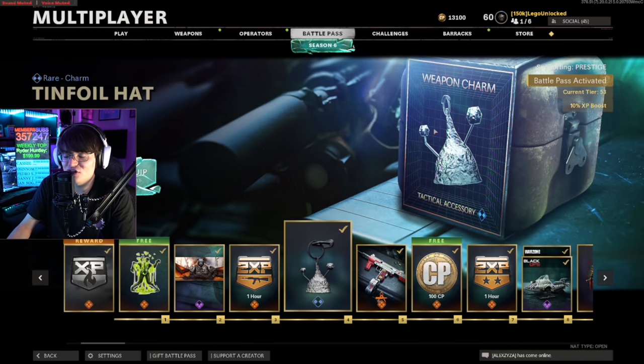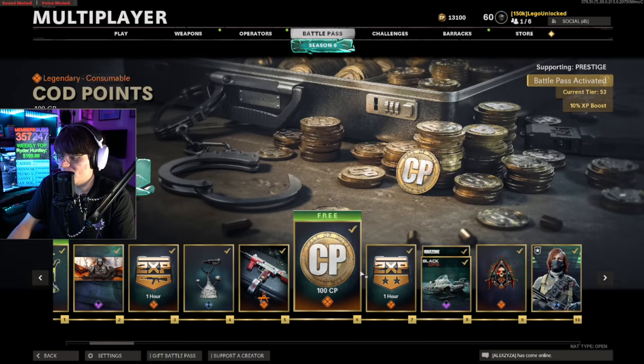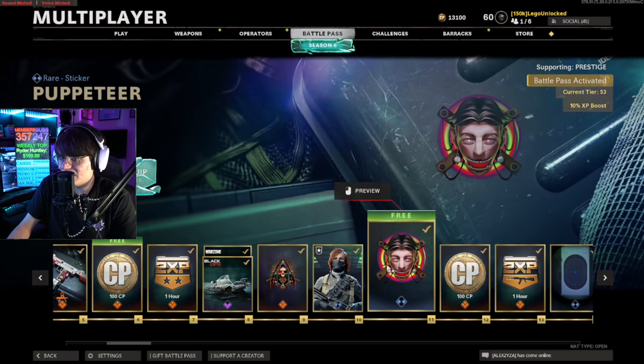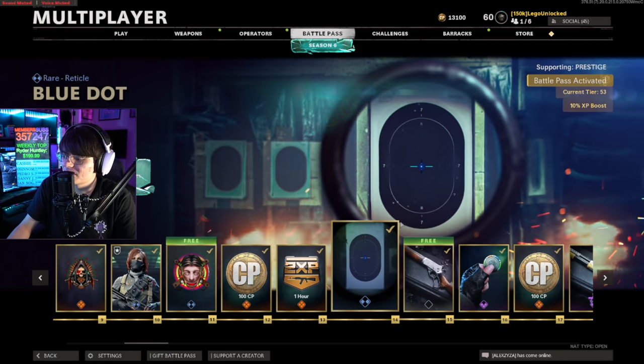We get a tinfoil hat charm — I actually kind of like this. A pretty basic Milo variant, some COD points, and then we get this zebra-like boat skin which is pretty sick, an emblem, another basic skin, another basic sticker, COD points, and another reticle that I will totally use.